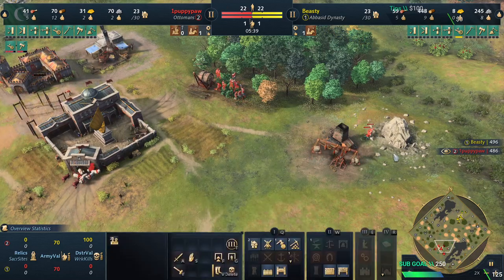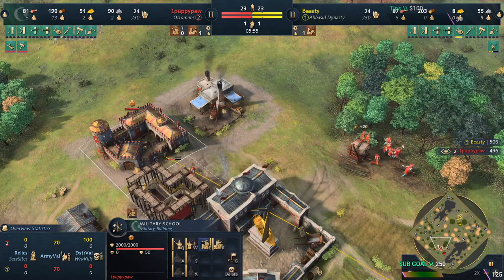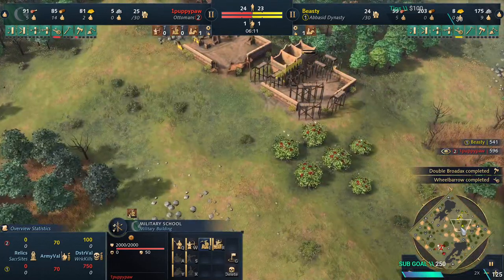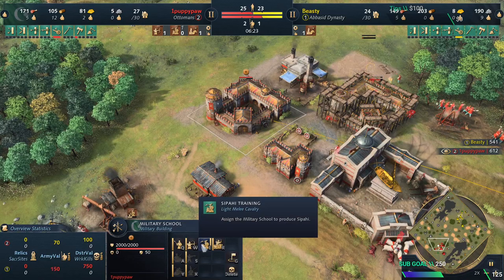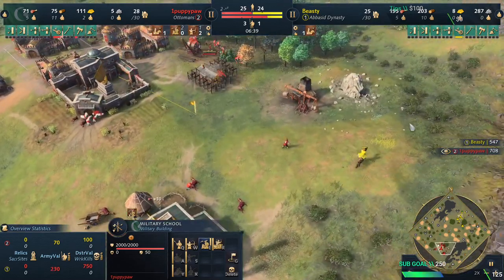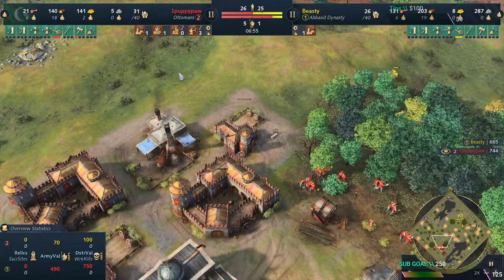He sent two villagers to stone and built the military school, immediately putting it on Sipahi. When you get your military schools in feudal, you just want to put them on Sipahi immediately — not on archers or spearmen. The reason for putting it on Sipahi is that you're saving a lot of food. That's the only reason, and with that you can just focus on food.